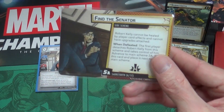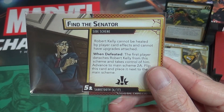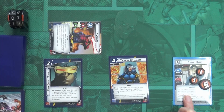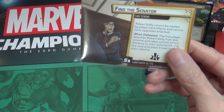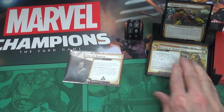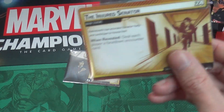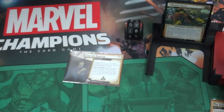Now we do everything for scheme completion. The first player detaches Robert Kelly from the scheme and takes control of him. Next advance to main scheme 2A. When revealed, deal each player a face-down encounter card - we do that now but don't deal with it until the encounter step in the villain phase.